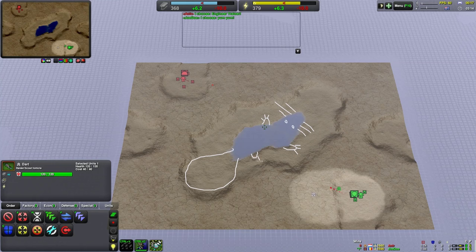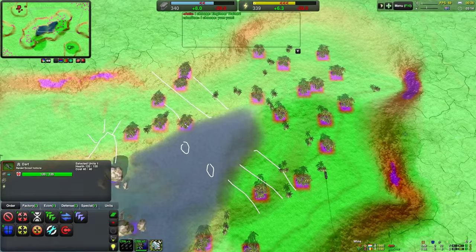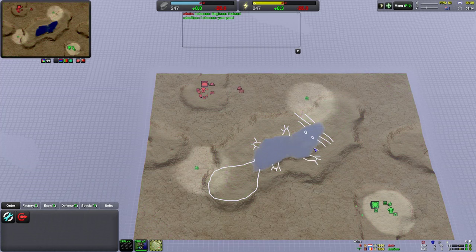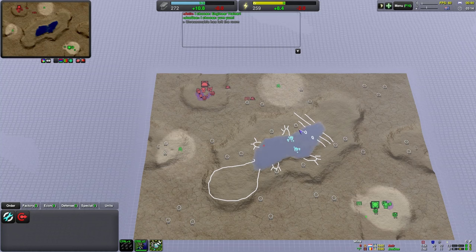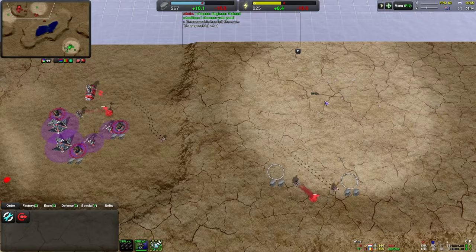Apart from some cliffy bits - well, steep inclines, not really cliffs - apart from that, yeah, the map pretty much is open to vehicles. But given how small it is, I dare say that bots can work as well. Even the slow Amphibs can work, actually, just because of the water that's in the middle. And even though the vehicles can path over these little hilly bits, they will go much slower, so that's something to consider as well.